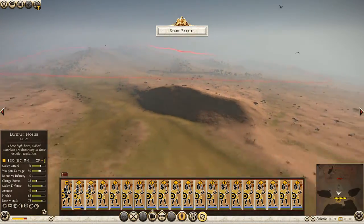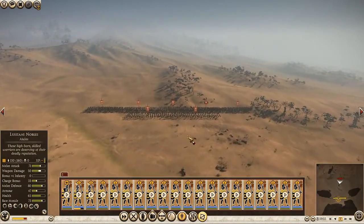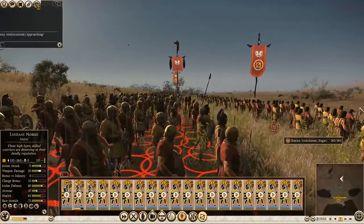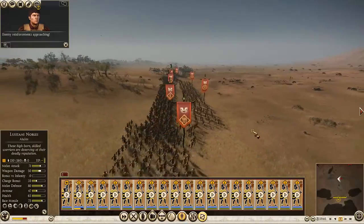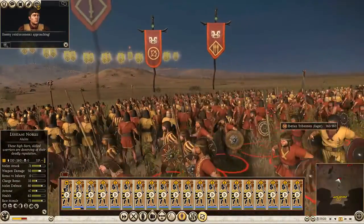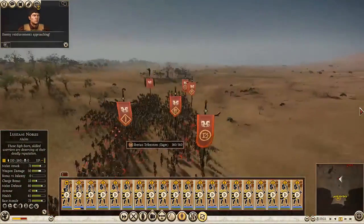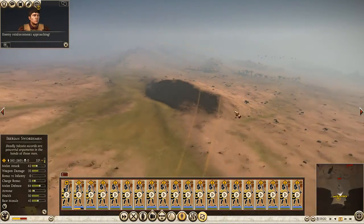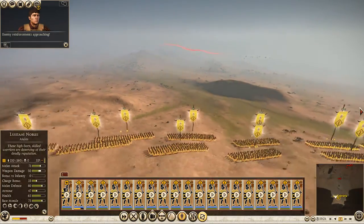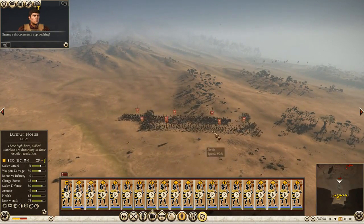They are there and I am here. What will happen is we just have to go there, engage them with the first line, then let the second line of javelins just shower them. I'll just let all my javelins shower them.